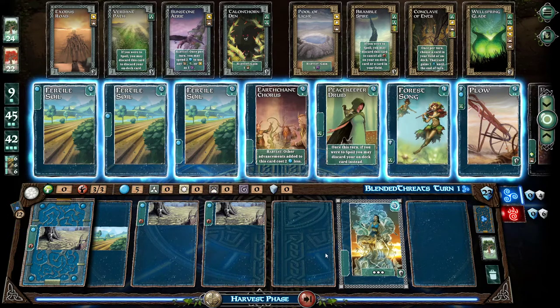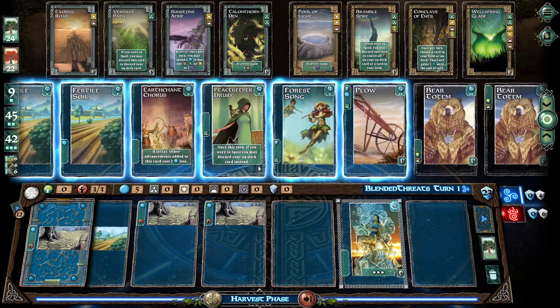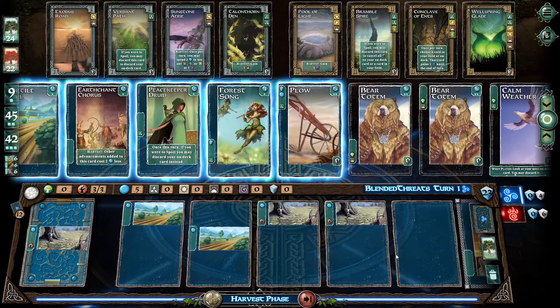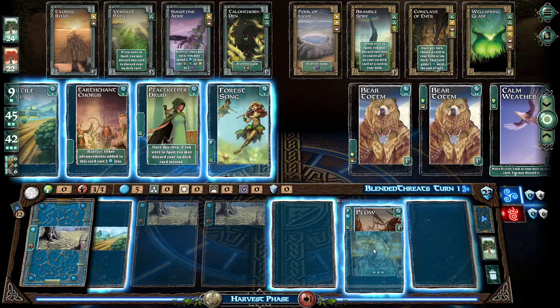What do we have up here? Other advancements added to this card. Two less. Once a turn... Does that fit on this card? This card on deck — that's not bad. That's the anti-spoil one. I got five. One point, one green, one mana, and one endgame point. I think I'm taking that one. That one's a nice one. The anti-spoil one's nice.